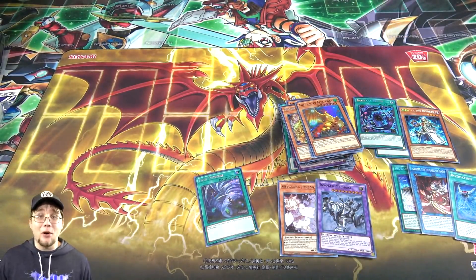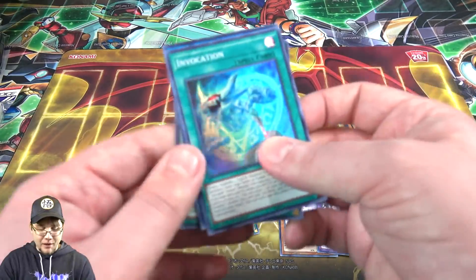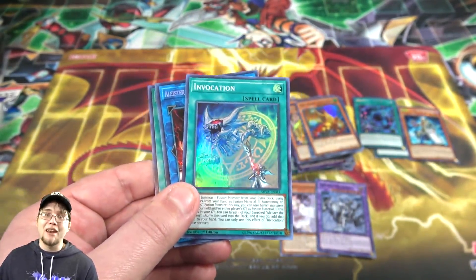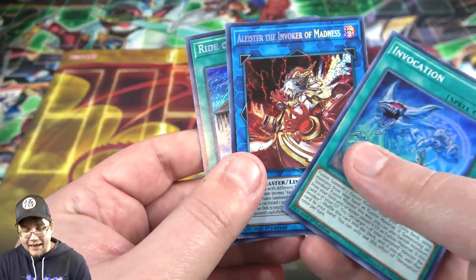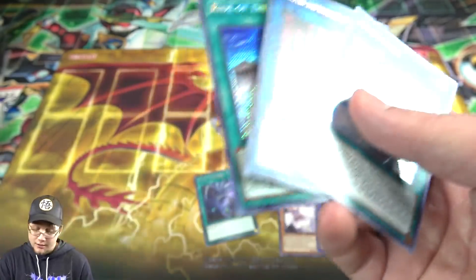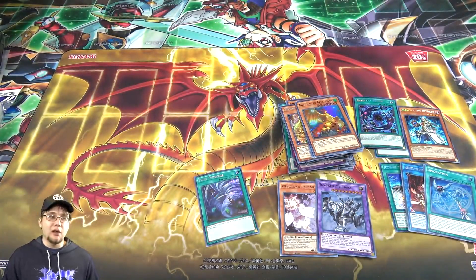There you go, that's the opening. I hope you guys enjoyed. Definitely worth picking up these packs. I was able to get, I think, the three best cards from the set — Invocation, which is funny that it's like a super rare but super short-printed and the most expensive one; Alistair the Invoker of Madness, the Link Monster; and even Ride of the Valkyries, which I believe is like the third most expensive card. So it was worth it. I hope you guys enjoyed — like, subscribe, and all that. Let me know what openings you'd like to see in the future. Catch you later, see ya!